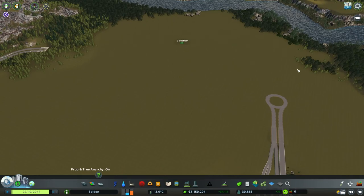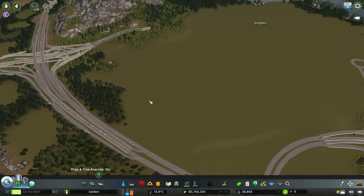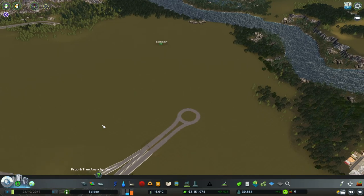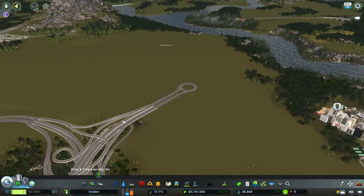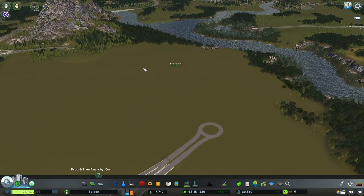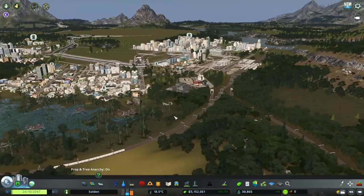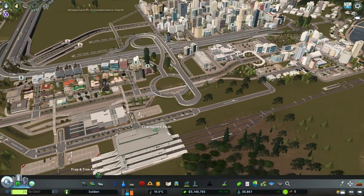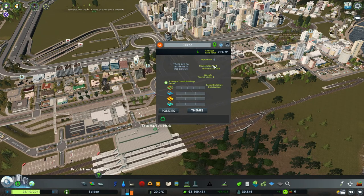There will be arms coming out here and also down into the area — some big parks, some zoos maybe. For the next episode we're going to do a pretty big and long episode and plan out the downtown area. I've also set up the trams to go through the transport hub, which we're now going to call Skurbek Transport Hub. That'll be good for now.